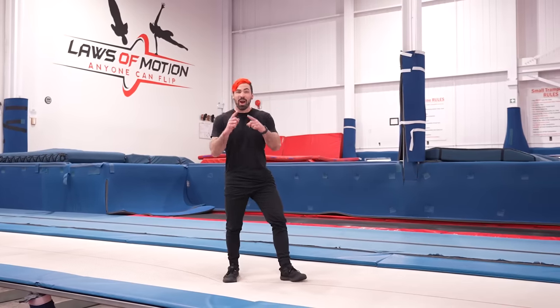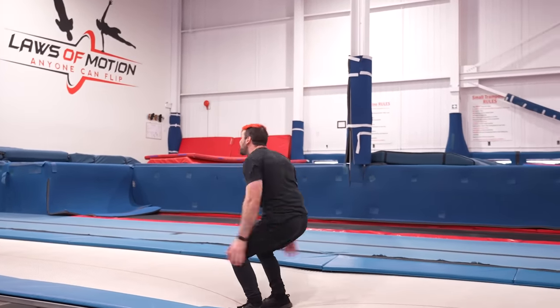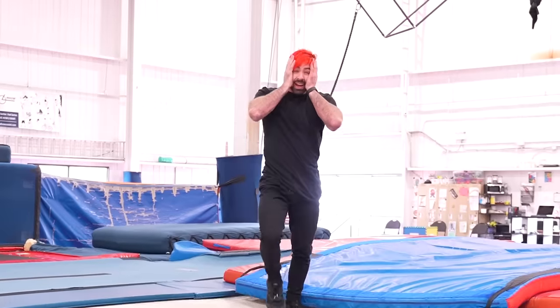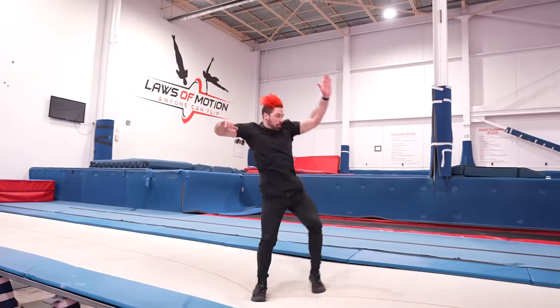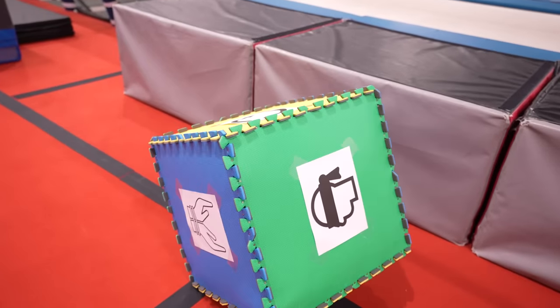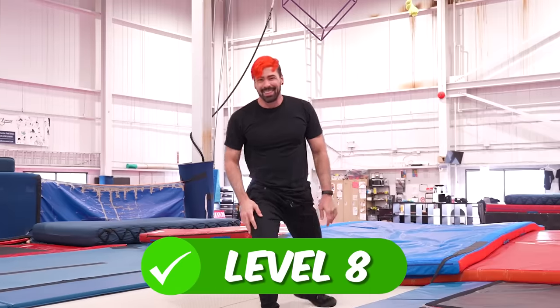Level 8 is the emote called Aracrobatics. It's basically a round-off into a backhand spring step-out, into a backflip with a half-twist. Now let's put them all together. Oh! Oh my gosh! I don't even know what happened. Since the emotes loop, let's try two in a row. Let's go! Yes! Once again, it's time to make it harder. This one already has a half-twist, so now that means I have to do a one-and-a-half twist. Woo! Challenge completed! I think that was two twists.